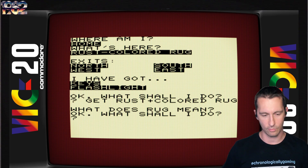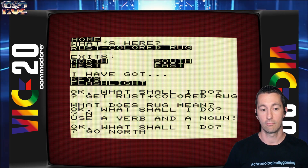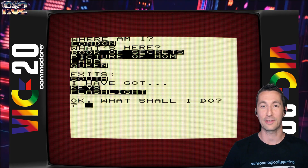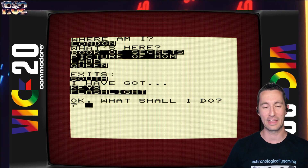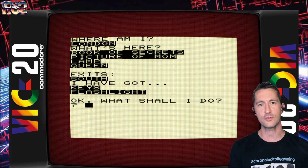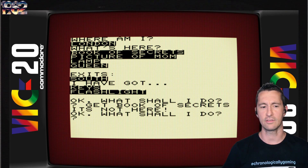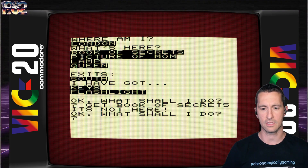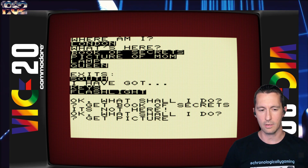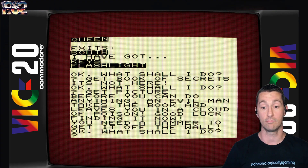Maybe we don't need it. I'm sure something's hiding under the rug. Let's go north. 'Use a verb and a noun' — man, they're yelling at us. How about 'go north'? There we go. So where am I? We're now in London. What's here? The Book of Secrets, a picture of mom, a lamp, and the queen. They're all here in London. It also shows you what we've got. Great feature for a text adventure game — let's get the Book of Secrets, maybe.